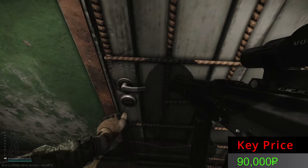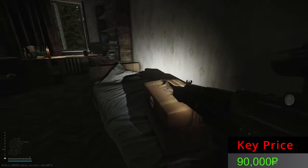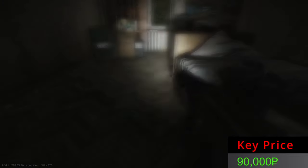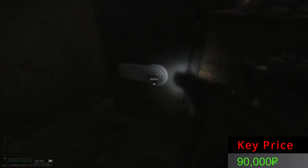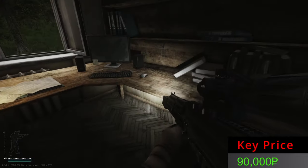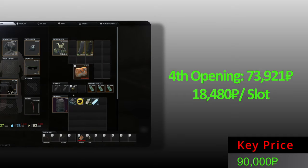Fourth opening — this is the one with the big item, let me show you. Do we have a Ledex? No, we have a Sprint — I wish I didn't get it. No GPU either, but inside we have rubles, a GP coin, some GPBs, and a flash drive. Not the best certainly, but that's the fourth opening items.